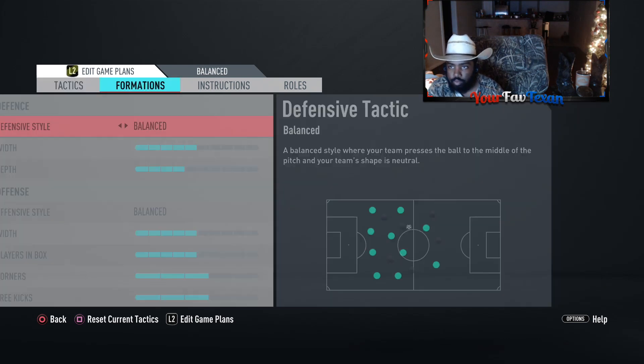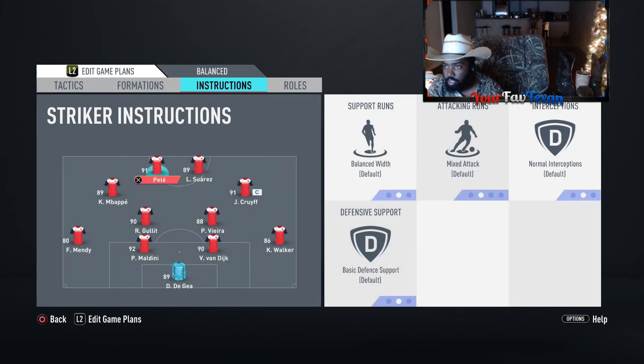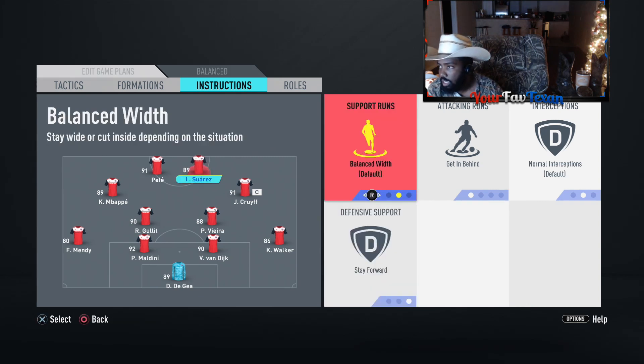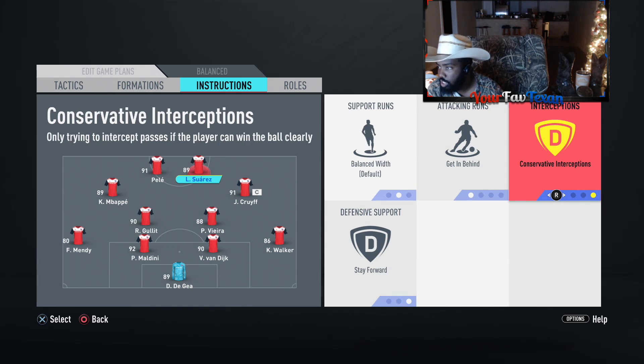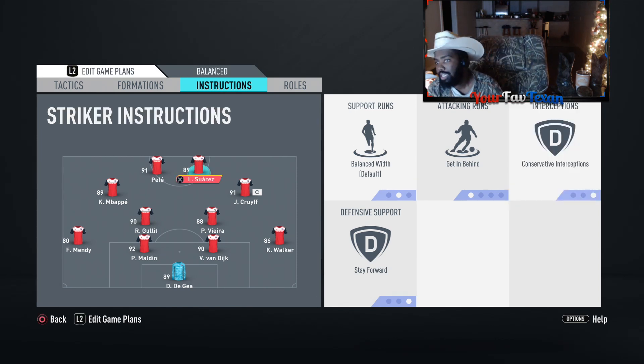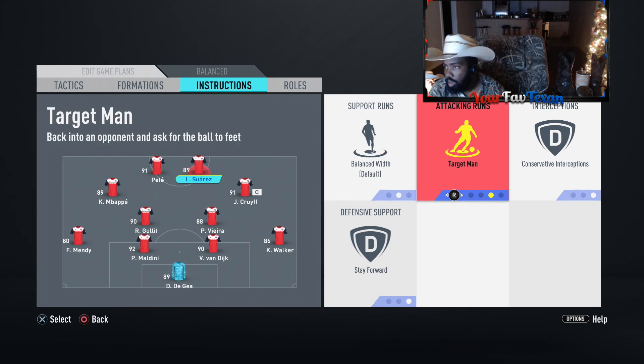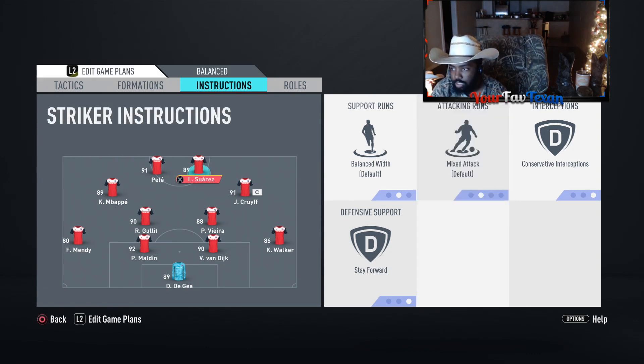So we're going to put on an engine chem style on Luis Suarez — bump the agility and balance up some, a little bit of pace and passing. For player instructions: defensive support on stay forward and conservative interceptions. For attacking runs, when I play with a quicker striker I usually have one on getting behind, but since he doesn't have that pace, we're just going to have him on mixed attack. Let's get into this review.